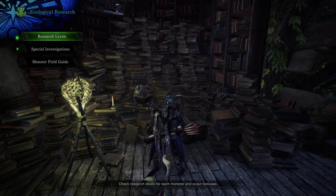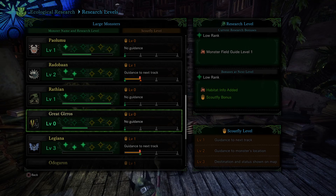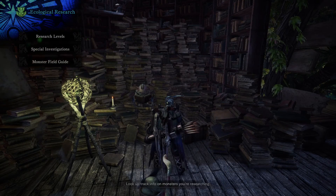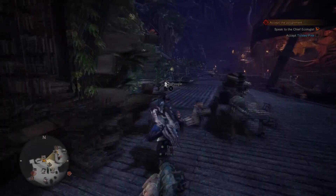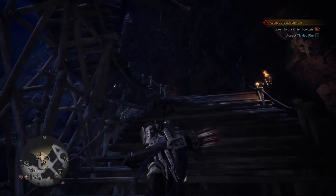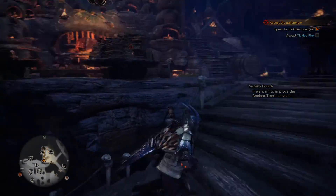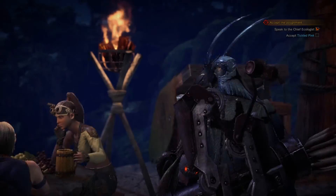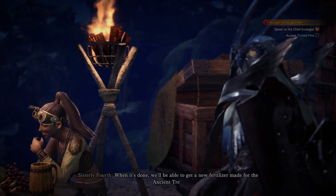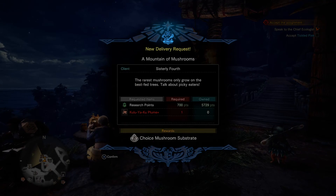Our research levels are pretty good on certain monsters but not so much on the question mark Rathian. We got a special investigation and monster field guides. We got the accepted quest 'Tickled Pink.' But before that there's someone with an exclamation mark — let's talk to him. He says he could use some help; when it's done we'll be able to get a new fertilizer made for the ancient tree. So we need to kill Yaku.